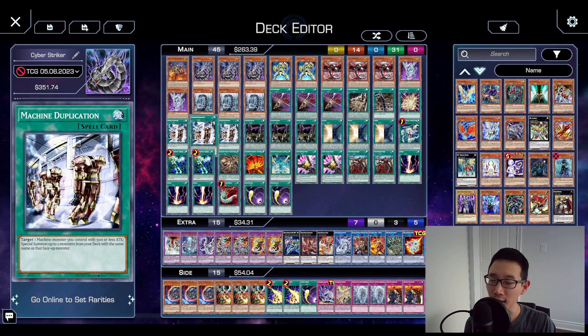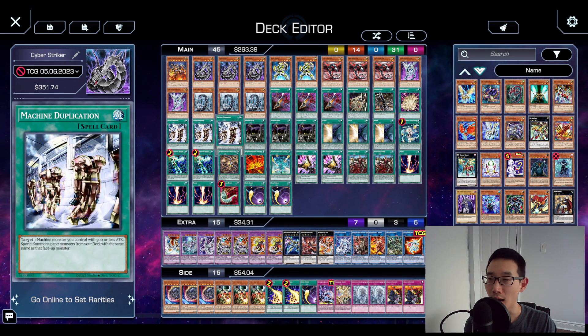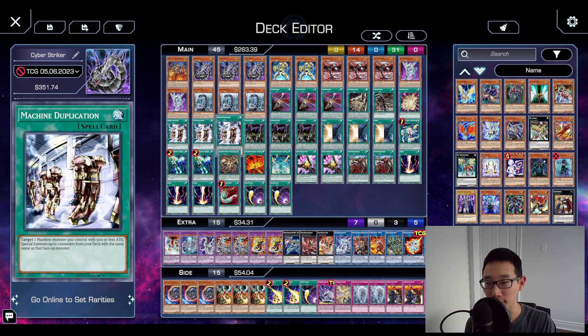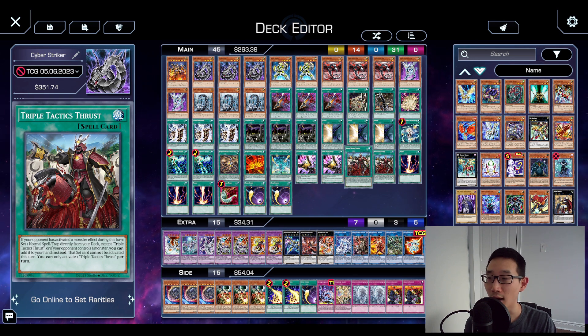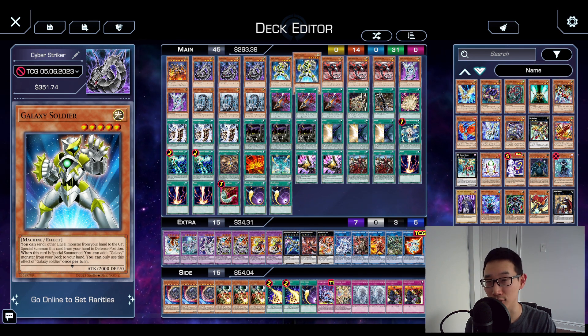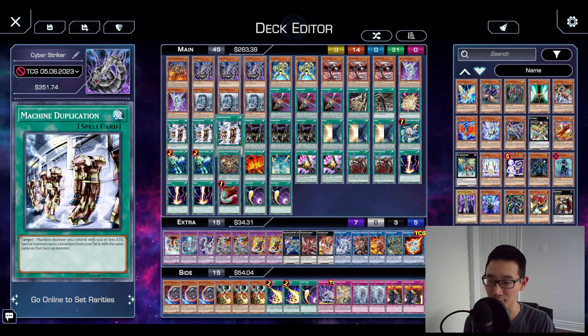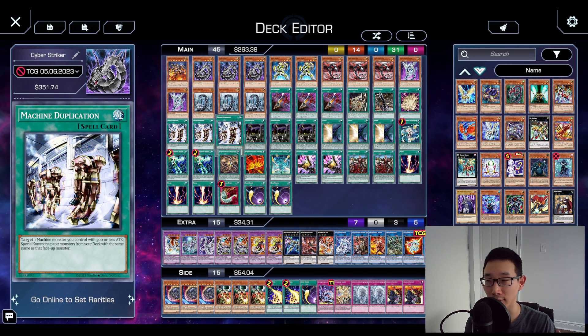The next set of cards are maybe up for debate: triple Machine Dupe, triple Clockwork Knight, and three Duality, which is of course a new addition. There are definitely arguments that maybe you shouldn't play all three of these, or you need to change up the ratios. For me, I decided to still play Machine Dupe because if Thrust is live you can access it more easily. Also, in a format with Kashtira or Flunder with Shifter, any kind of banishing effect makes your Galaxy Soldier dead — you cannot use it to special summon since it pitches for cost. Because of that, I felt you wouldn't have access to your Nova-Infinity line of play, and I really wanted to keep Machine Dupe to still be able to do those plays. Especially post-side, if they make you go first, Machine Dupe is a great way to still set up your Infinity line of play.